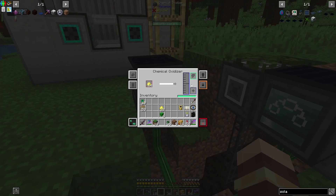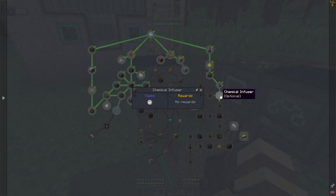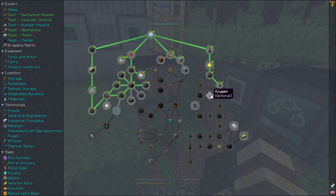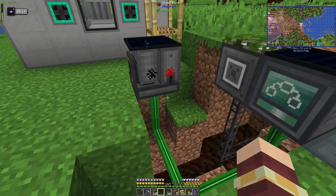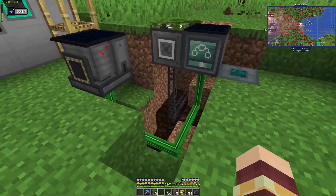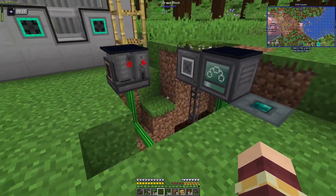Now we just follow the quest line. We have sulfur dioxide, we put it into a chemical infuser and we should get sulfur trioxide and oxygen. I'm going to follow that quest line all the way down to fissile fuel and then I'll be back once it's all set up.